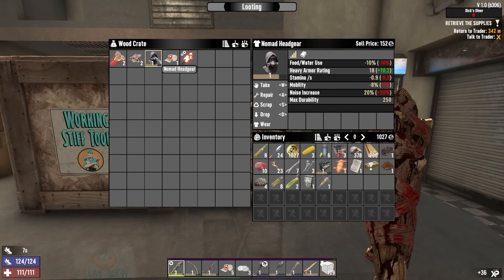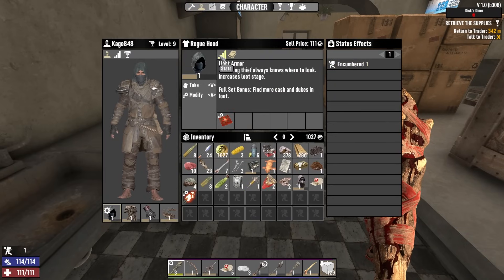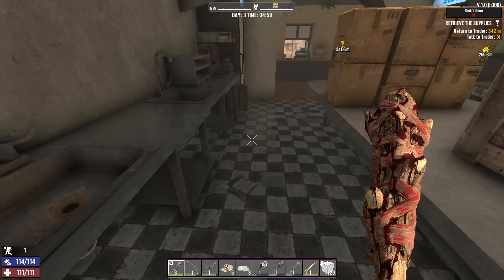We got the Nomad set piece — it's heavy armor. Food and water use negative 10 percent... but why is it red? I think I'm getting that off my other gear. Reduces stamina recovery cost — I really think I'm gonna like this set. This says negative 10 percent food and water use, which means you're going to use less food and water, but I don't know why it's red. The Nomad set reduces food and water use — I don't know why it shows red but I don't think it should.